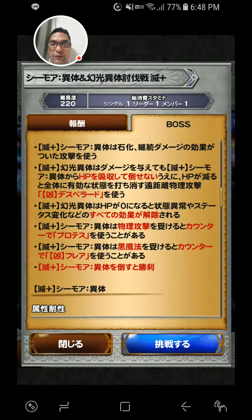Also, if you reduce his HP, he can do Dispel with Ultimate Desperado. And when his HP reaches zero, he will Dispel everybody.